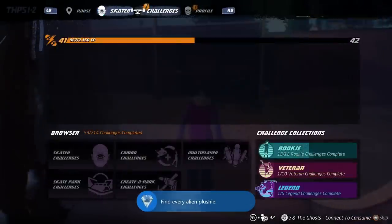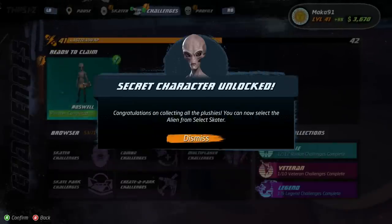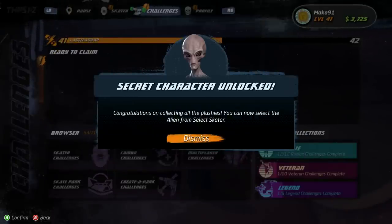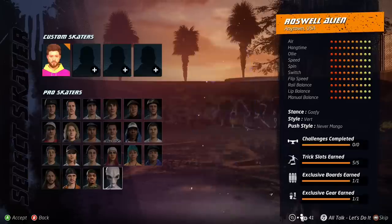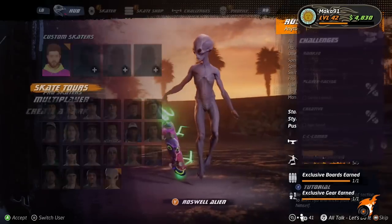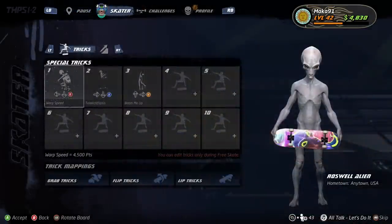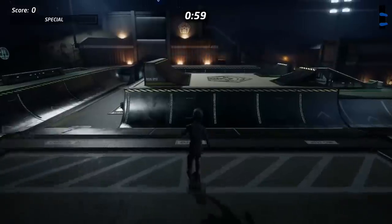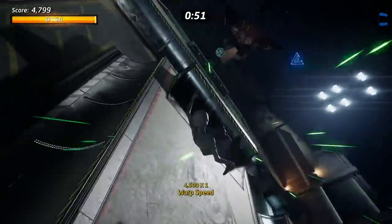Destroy it to claim your prize — you'll be awarded the achievement or trophy right away. Go to your challenges and you can now claim the challenge for Roswell, which will unlock the character for you. There is one more secret character called Officer Dick — I'll make a separate video for him. For this character, go to the main menu, press Y, and select them as a pro skater. They're not just an outfit, they are an actual skater with full stats. Their name is Roswell Alien from Anytown USA, and their unique special moves are the Warp Speed Grab trick, the Tele Kickflip Sis Flip trick, and the Beam Me Up Lip trick.